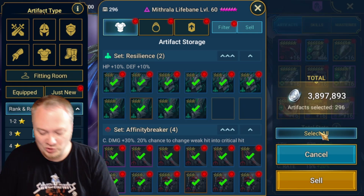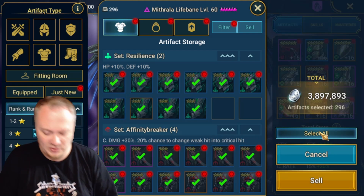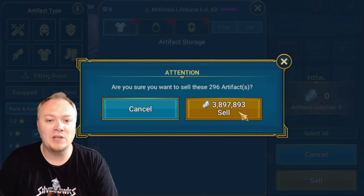If you have four-star gear lingering around on your account, today is the day to sell it all. I need to keep track of this — 3.8 million, basically 3.9 million. So we're going to go ahead and sell all of that.